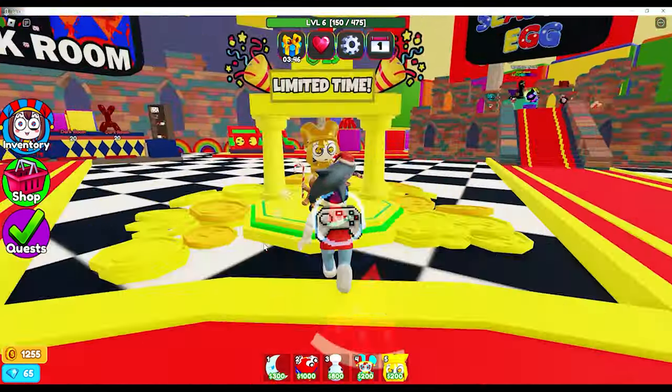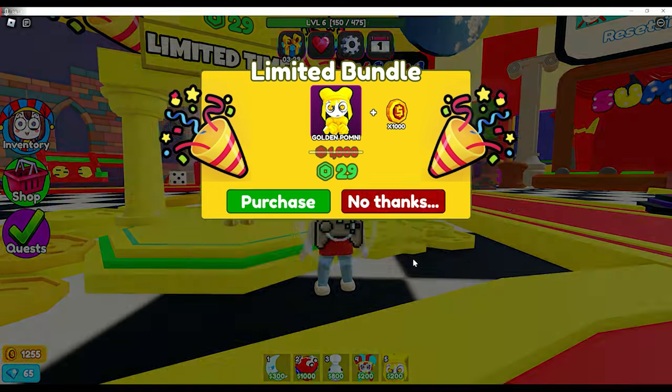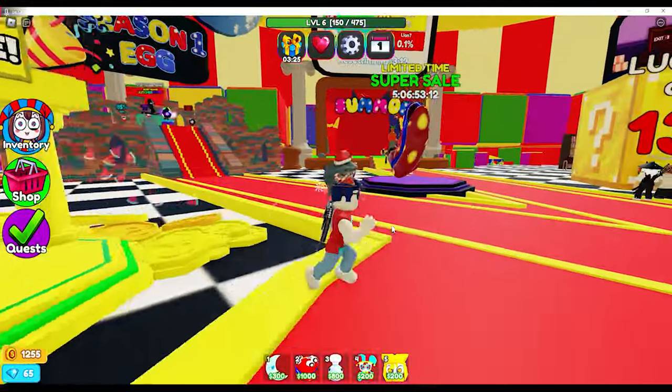Over here, if you're brand new, this isn't a bad unit to start with — this golden Pomni. She's probably the main character or at least one of the top two characters in the Amazing Digital Circus. For 29 Robux it's actually not bad, and you also get a thousand coins. So if you have the Robux around, it's a pretty good idea to get that.